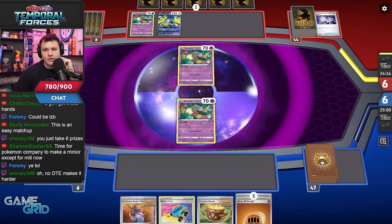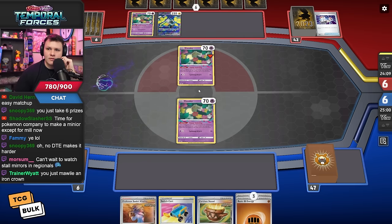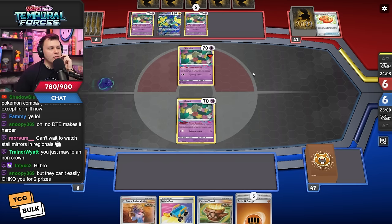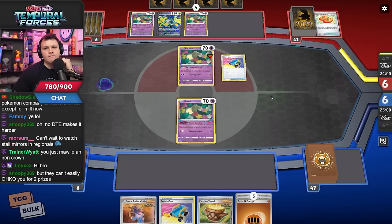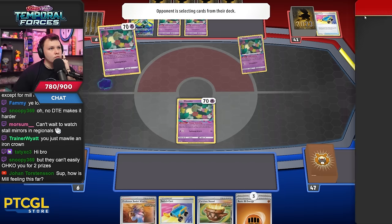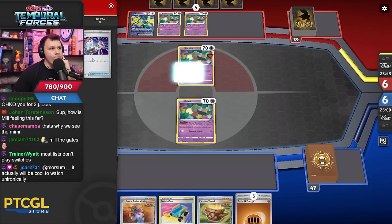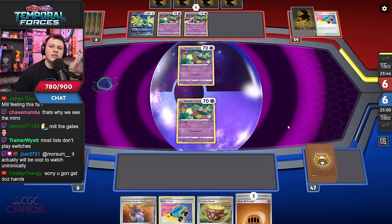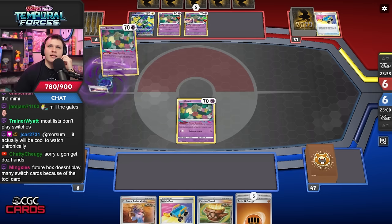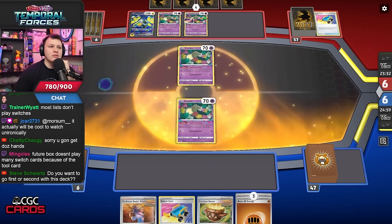Oh it's just Lost Box — okay, less exciting here. Just one Mawile and an Iron Crown. I'm pretty sure they play switch cards. Oh that's true, they don't play switches — they play the Future Capsules. You're right, how do they move their Pokemon around? They have to play switches, but no switch cards — they have the capsules, that's right.